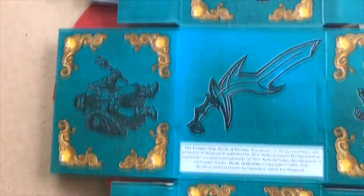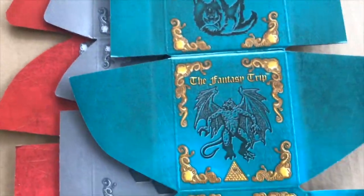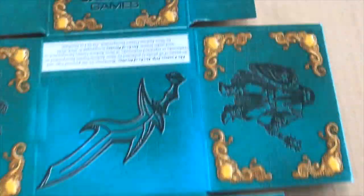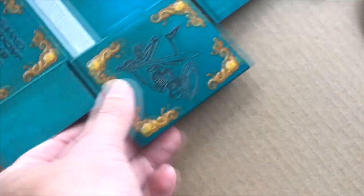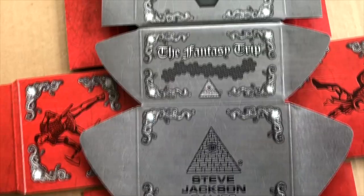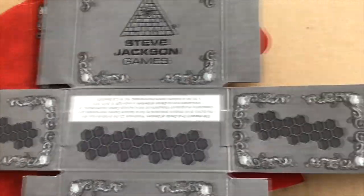Setting that one aside — we've got a Dire Wolf, looks like a Gargoyle on another. These were all add-ons or stretch goals, and a Skeleton Warrior as well. That is one thing I have to say about Steve Jackson Games Kickstarters — they know how to run a Kickstarter to get you hooked.